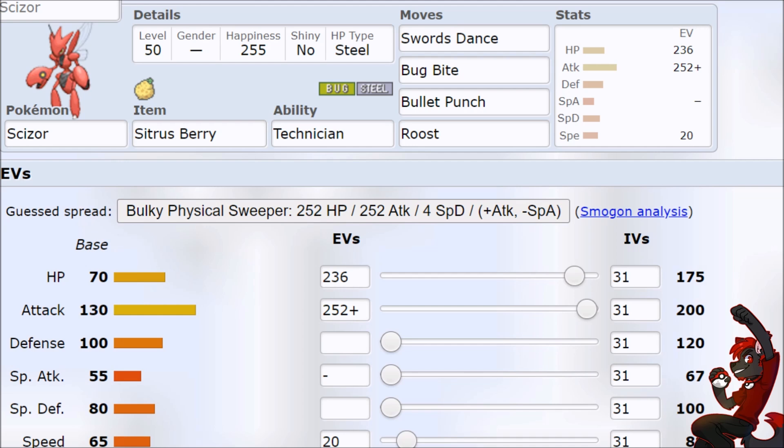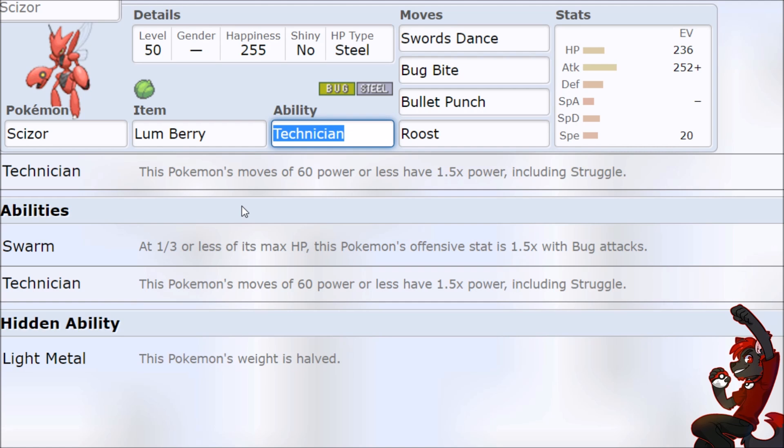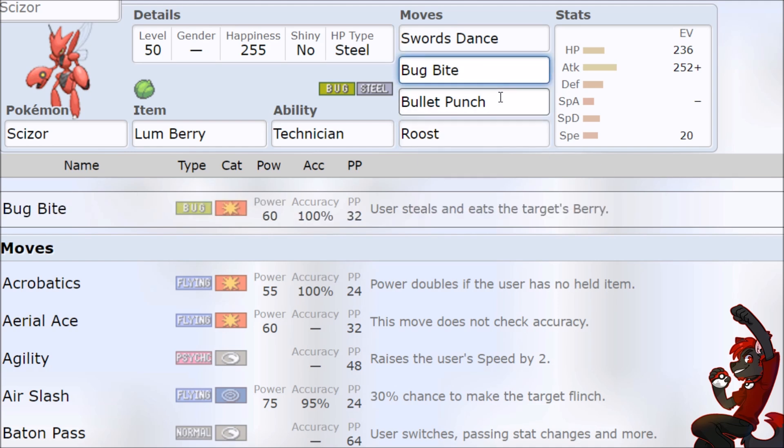Swords Dance on Scizor is just straight-up more power, effectively free. It does take a committaL turn, but after that you're just doing more damage with Bullet Punch Technician plus Terastal — absolutely terrifying. Citrus Berry is pretty good. Lumb Berry means if they try to burn you, that goes away and Scizor is way too far ahead. Against tankier, setuppy matchups you can just Roost and stay ahead, stack too much, and get too strong.